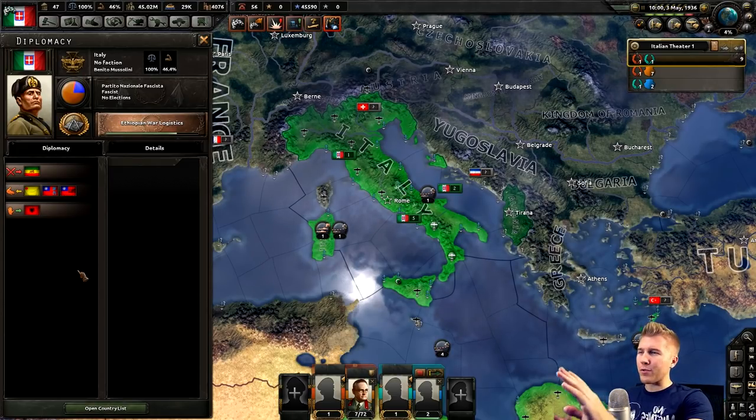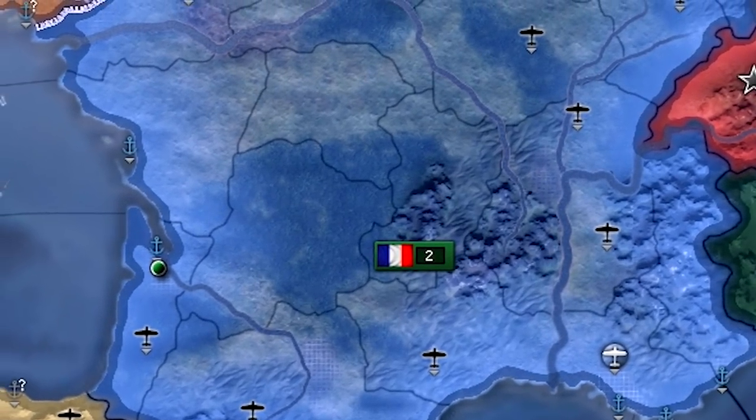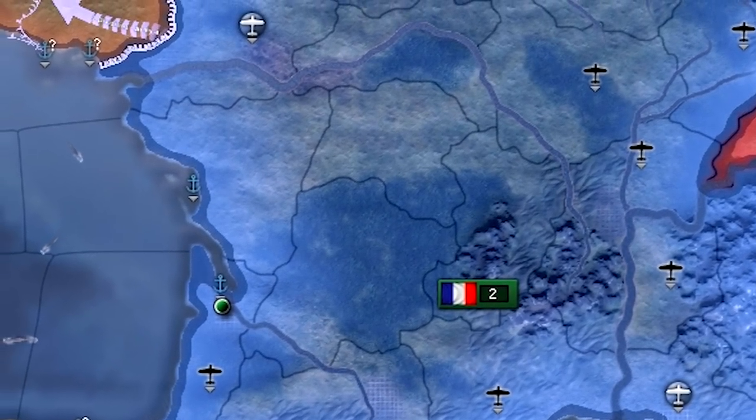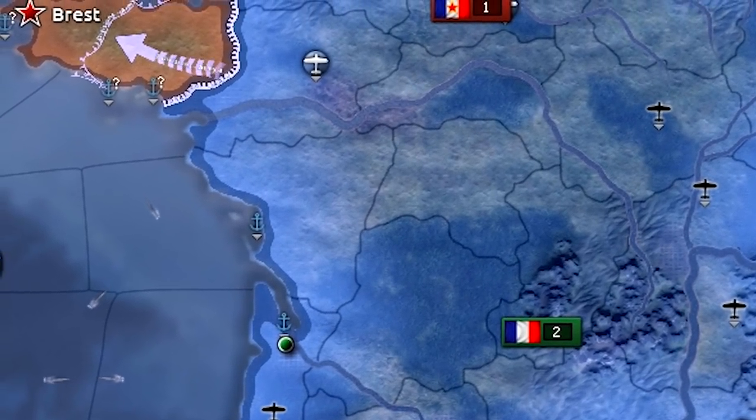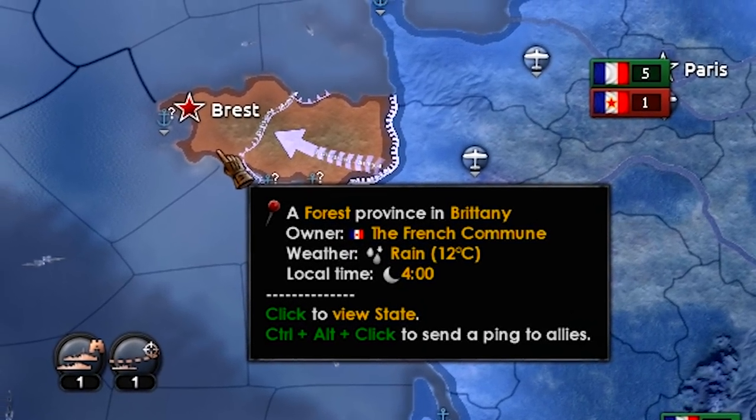I'm glad this mod is accurately representing the industrial power of Italy. Right now they have the most factories in the world — no one else is even close at the moment. And here's the first civil war in this game. Surprisingly, not in Spain, but actually in France. Unfortunately, the French commune kind of got screwed here. The French democracy is probably a little distracted right now.